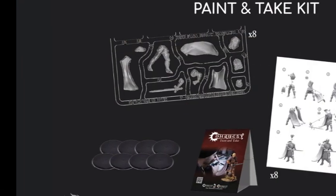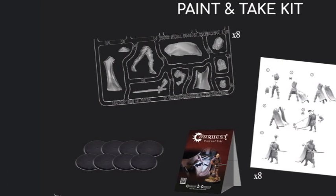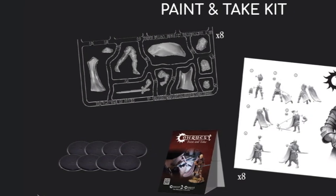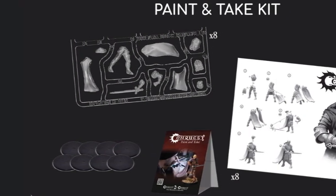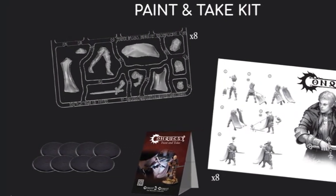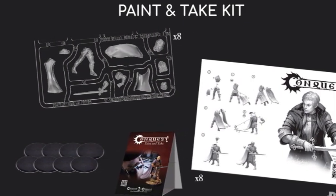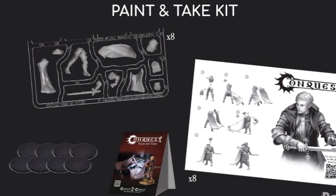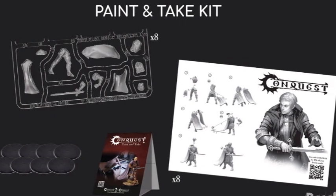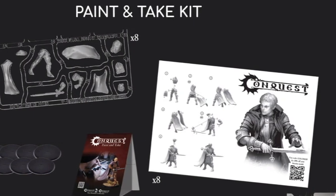Finally, we have the paint and take kit, designed to allow you to host up to eight people for a painting demo night where you can teach people how to paint and give each person a free miniature. Each kit comes with eight Noble Lord sprues — eight full characters for the game — bases for those characters, a table tent or sign to advertise your event, and eight paper painting mats with the assembly instructions for the Noble Lord printed on them. It's a fun way to draw in new players not just to the gameplay of Conquest, but to the awesome miniatures we get to paint.